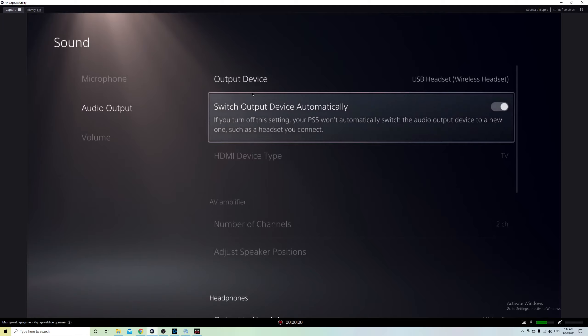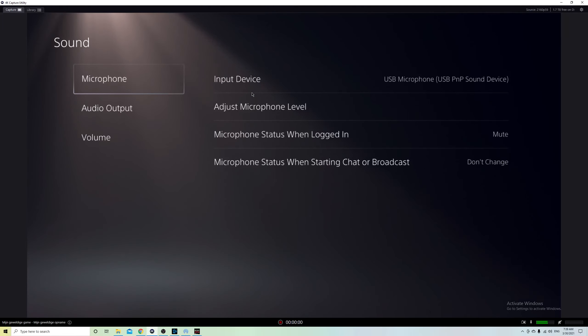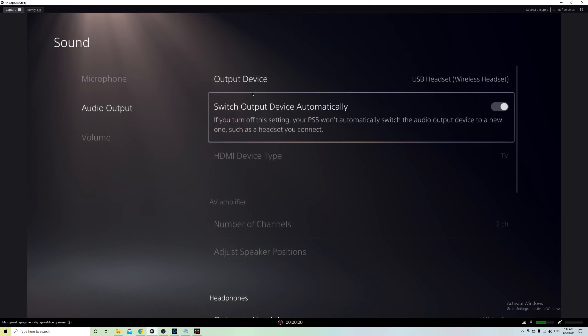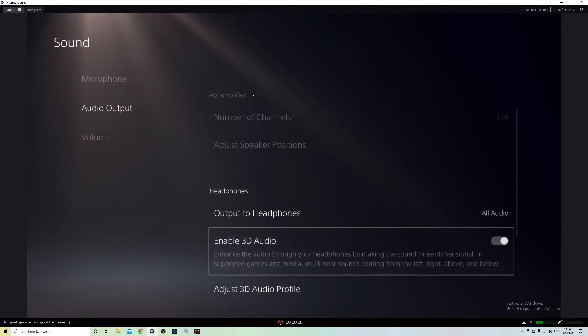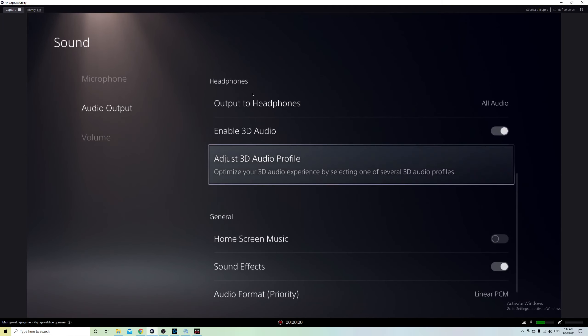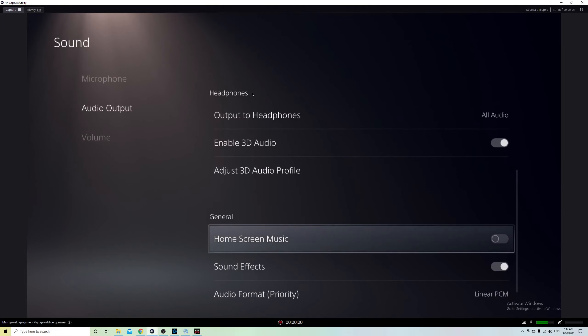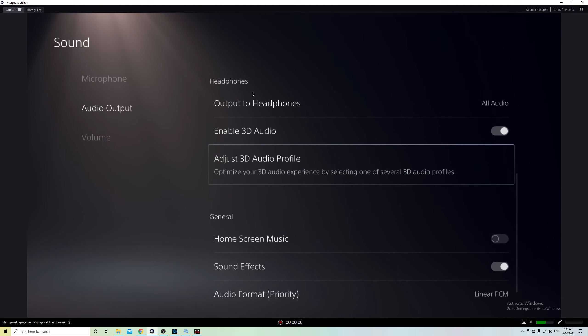If you want your audio device to switch automatically once you connect it — without going into settings every time — you can also choose that option here. There are also some extra features like 3D Audio, which is pretty cool. If you have a Pulse 3D headset you can also use that.